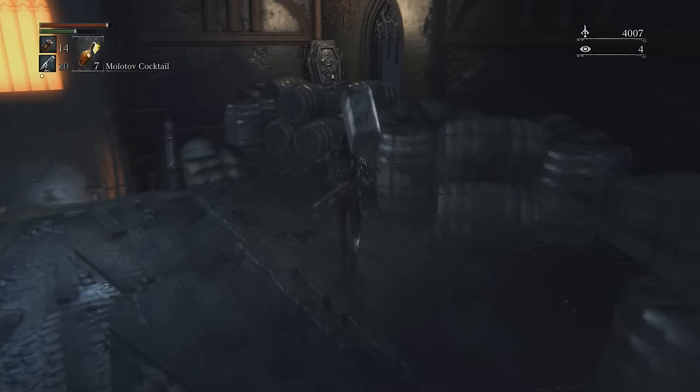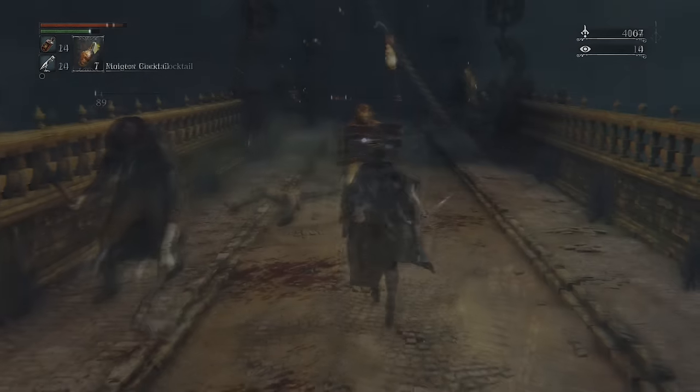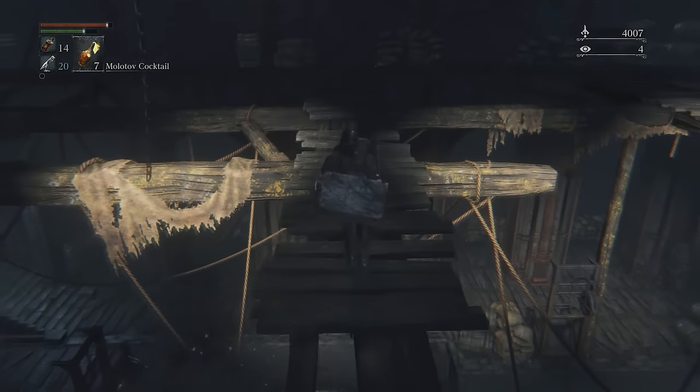Further on, there's a hidden entrance to the rafters to the right. Cut down the two hanging corpses — the one on the left has the saw spear weapon, which is an alternate version of the saw cleaver, and the one on the right has a bunch of bloodstone shards.